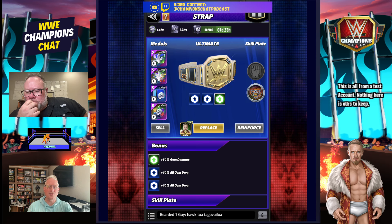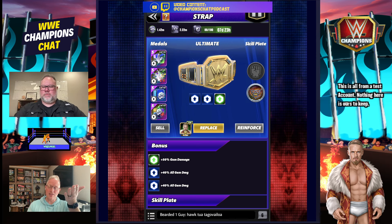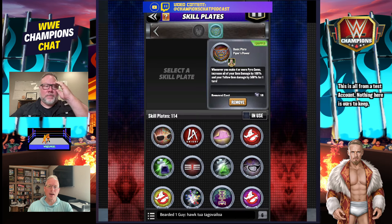On the strap we've got the 50 gem damage straps to keep it kind of fair - double fury two and a 35 all-gem damage. If you get 100 like what's in the shop today, you'll do even more damage. I am going to put the Piper Power plate on here - don't let this be a knock against his power rating, he doesn't need it. It's only 100% extra gem damage, but the Piper Power is built around yellow gems and this does green gems, so it does buff 100% but it's not the biggest thing out there.